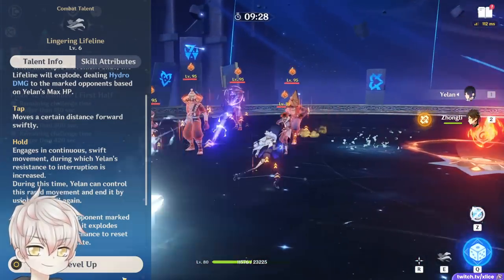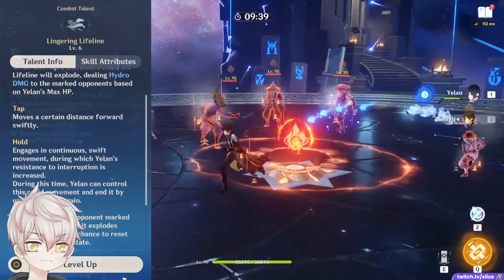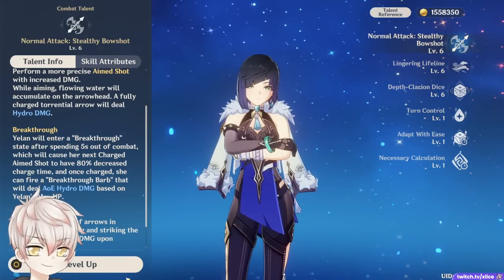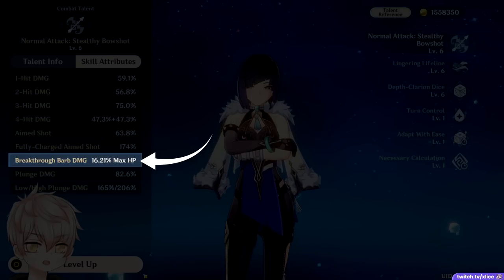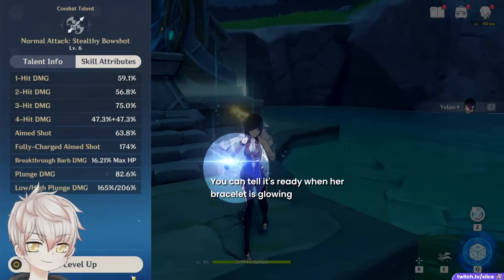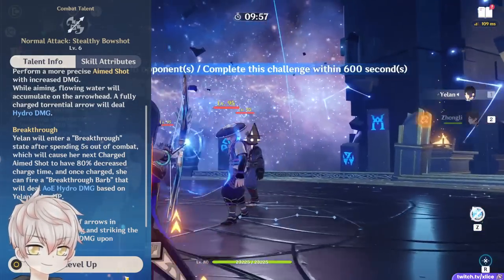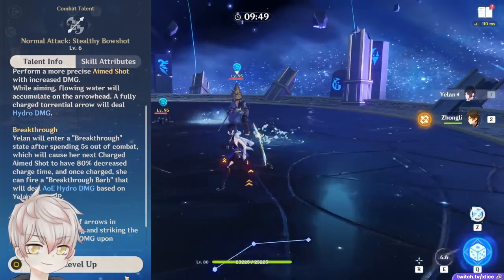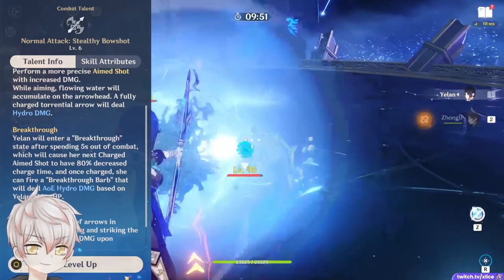For in-practice skill usage, you will mostly be using tap E, which is one key press and super quick. If you hold E, it requires manual cancelling at the end before any other action — two key presses — or waiting the full 3 seconds. Normal charge attack: Breakthrough Barbs. These HP% AoE nukes activate after 5 seconds out of combat, via RNG reset from Elemental Skill Lifeline, or at Constellation 6 from the first 5 normal attacks. They have 60% decreased charge time and are ready when her bracelet is glowing. For Constellation 5 and below, only use them to initiate the fight for Hydro application so your supports can swirl.